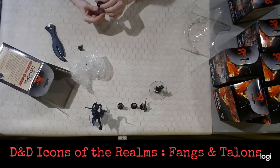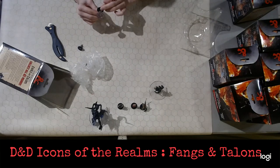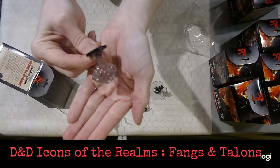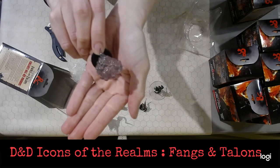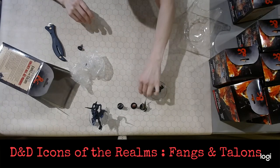We've also got a Vampiric Mist, number 22 of 45, and that is pretty frickin' sweet. I know it's going to be hard to see on camera — basically looks like a clear ball with some red veins running through it. Very, very hard to see on camera right now. I apologize, but super, super cool in person. We'll try to do a better shot later.